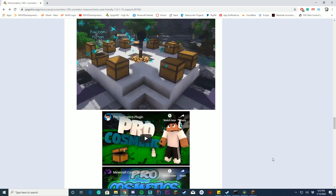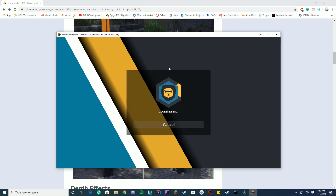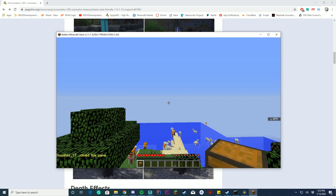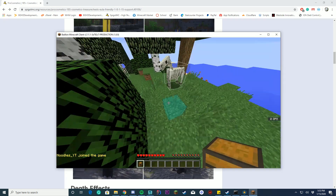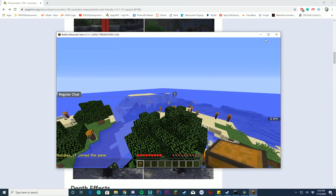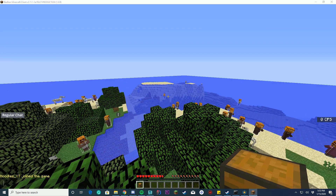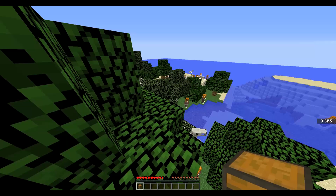We're going to jump straight into the plugin now, and I'm going to show you the actual cosmetics menu on Minecraft. This is my test server and it's full of random mobs and stuff, so I apologize for that. I'm going to switch over to my Minecraft camera, which is full screen, so you can see this a little better.